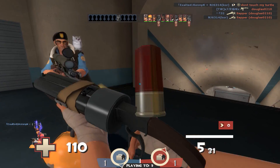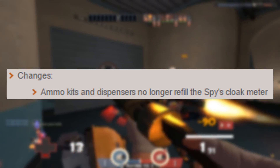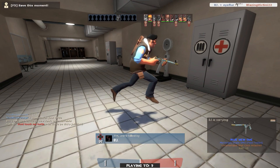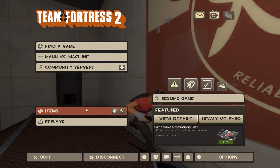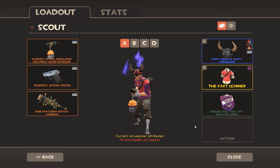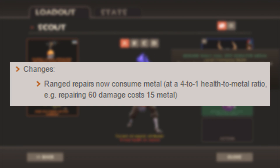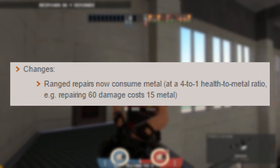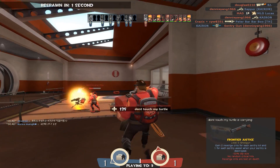From what I'm looking at, they changed up the Dead Ringer a little bit, because now you can actually not refill your cloak with an ammo pack or a dispenser. They also nerfed the Ambassador and made some changes to the Eternal Reward. They also changed up the Rescue Ranger to where it now consumes metal — the Rescue Ranger now consumes metal at a 4 to 1 health to metal ratio, and for that example they put repairing 60 damage costs 15 metal. I find that kind of interesting; I don't know if that's the best choice, but we'll just have to see.